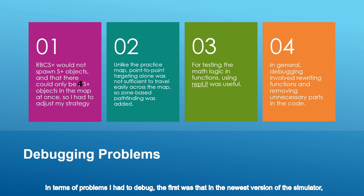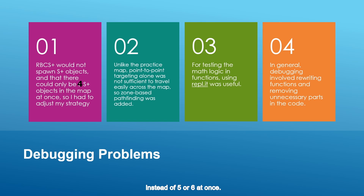In terms of problems I had to debug, the first was that in the newest version of the sim, a red, blue, and cyan object with a superplus object being deposited would no longer spawn new superplus objects. I also realized later that there could only be four superplus objects in the map at once, so I had to adjust my strategy to aim for four RRBBCC deposits and then collect all the superplus objects, followed by another RRBBCC deposit instead of doing five at once.